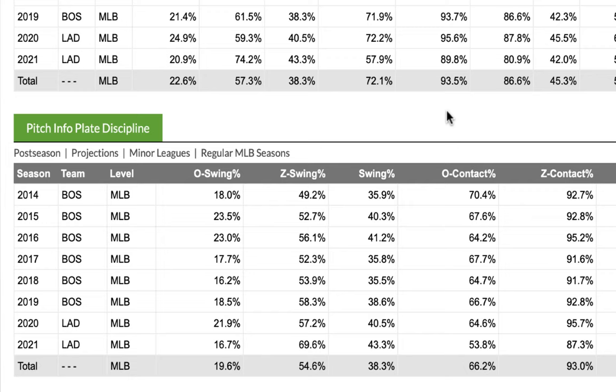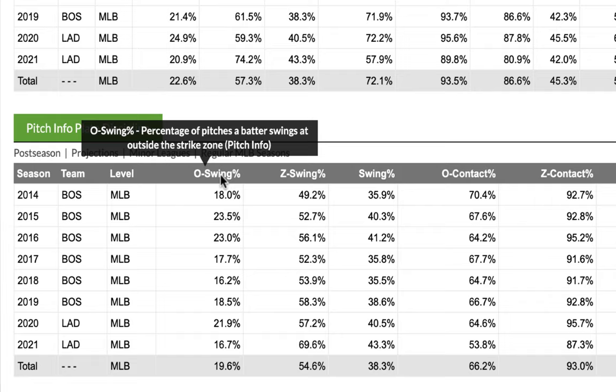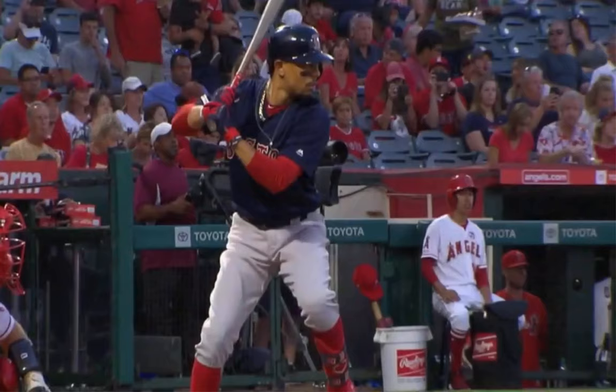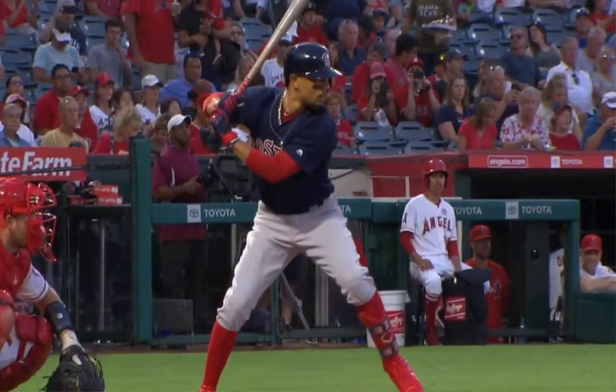When we take a dive into Mookie Betts' stats, we see that he very rarely swings at pitches outside the zone. This forces the pitcher to throw it more over the plate. And when they serve it up on a platter, he will take his ace swing more often. And since he is taking his ace swing at better pitches to hit, he will get more mistakes and this will result in doing more damage.